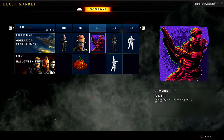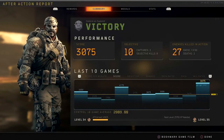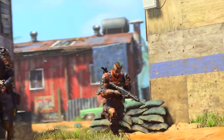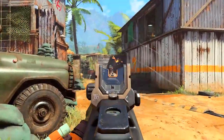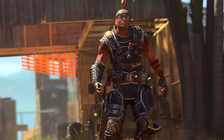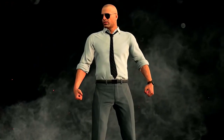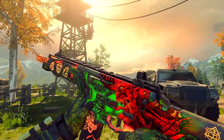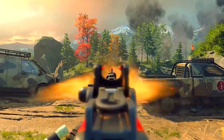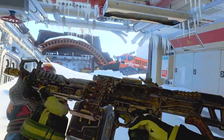This year we're giving players far more choices than ever before, including a path where all you need to do is play and you'll get access to some of the best items in the game. We've created even more ways to express yourself, including tags, gestures, customizable outfits for specialists, new blackout characters, and a whole new level of flair for your guns with signature weapons. Together, these cosmetic rewards provide you with the ultimate in creative expression.